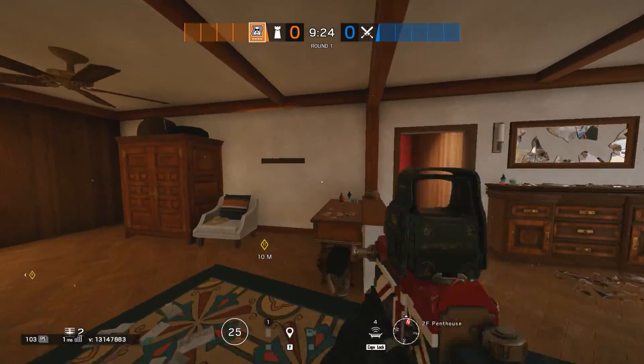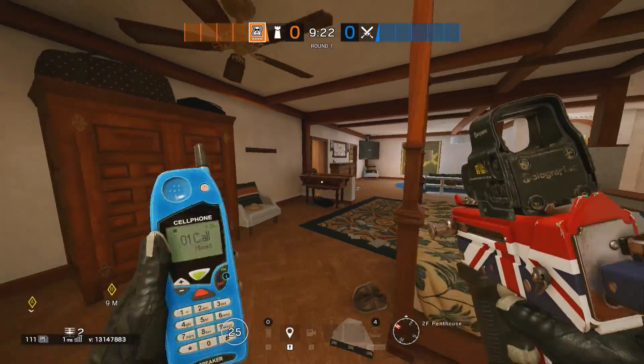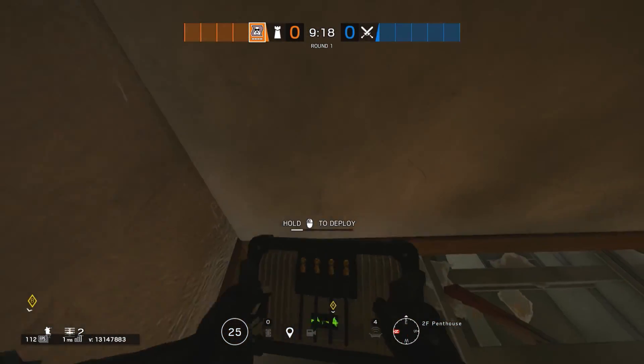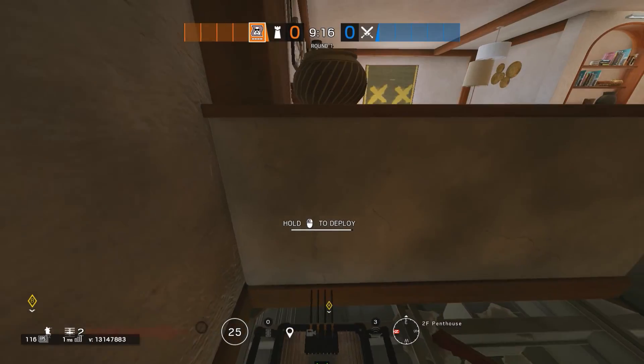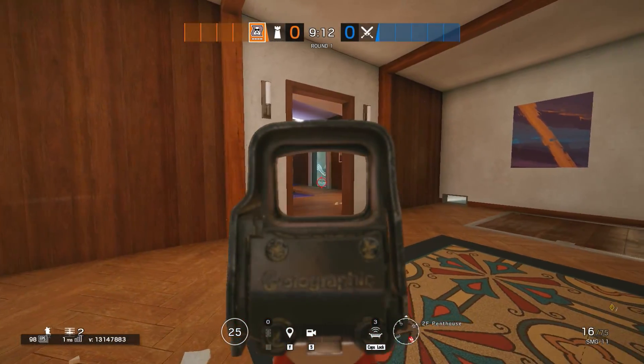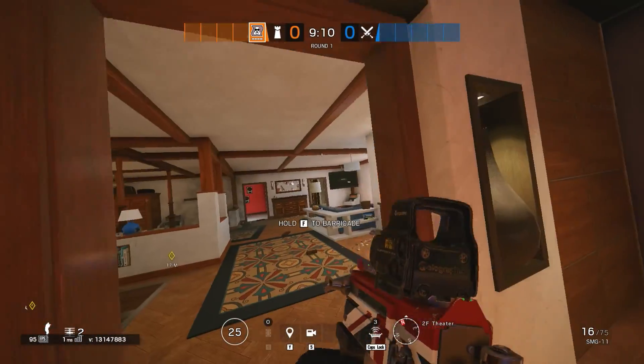For the last jammer, I'd definitely recommend using it for your roamers in the Penthouse by blowing this desk. That way, your roamers in the Theatre will probably be droned only from the Lobby, which is very time consuming for attackers.